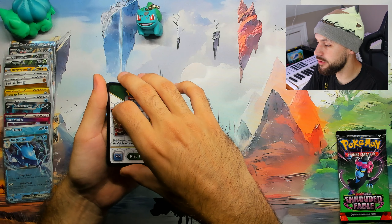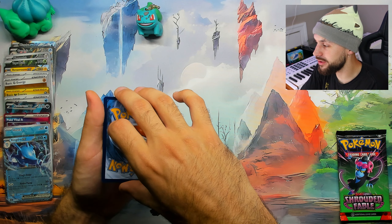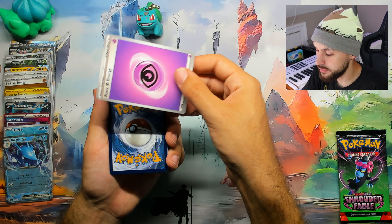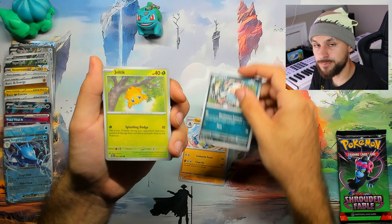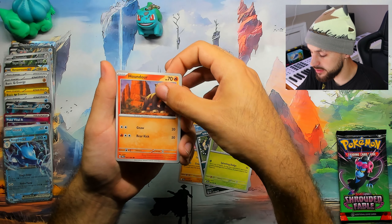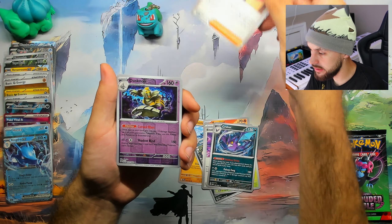Second to last pack — you guys know, leave a like, subscribe if you're new, and leave a comment of what card you like the most from this set. If it's a promo card, there's no shame in that. Dark — we got the type advantage! Binding Mochi, Crobat, Janine, reverse Dusknoir, reverse Rowlet, and a Blood Moon.